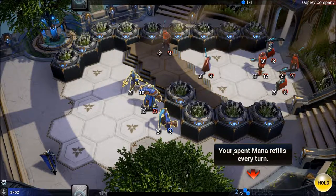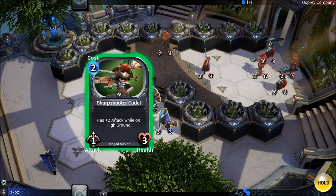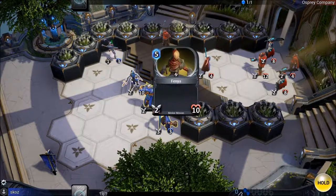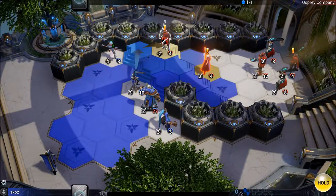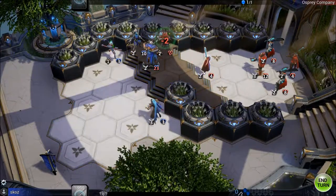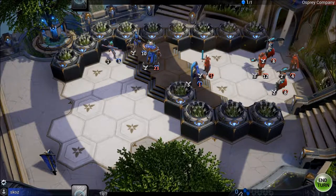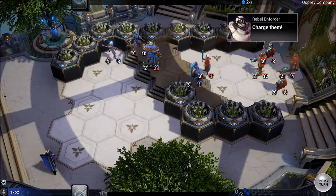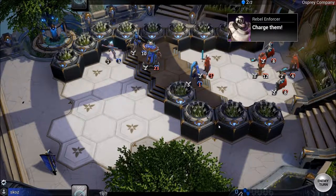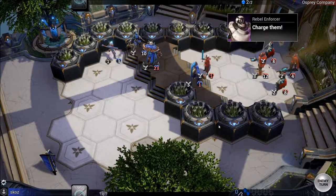Tutorial tip: spent mana refills every turn. Some minions have special effects — one has plus two attack while on high ground. The player moves up to attack with a unit. He finds it amusing that in the middle of battle, a character's line is 'eat dirt.'